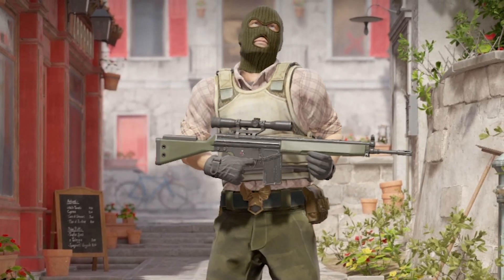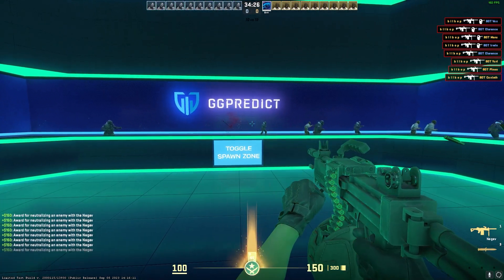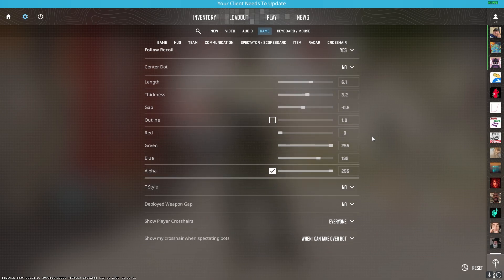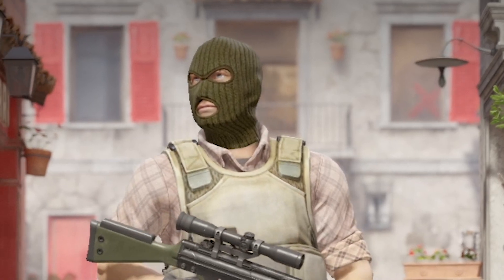Since we can test the changes we've made really easily and in real time, we can further improve our crosshair if needed, or even play around with the follow recoil feature. Remember that this settings page will be essential to your Counter-Strike grind, so be sure to revisit it from time to time and make changes to improve what you've made. And if you need any more help, be sure to leave a comment. Thanks for watching and good luck making your crosshair.